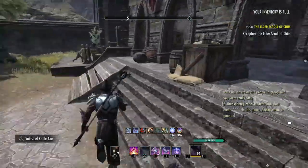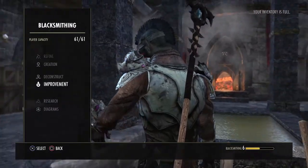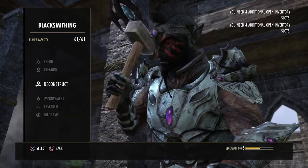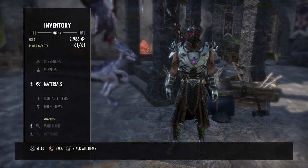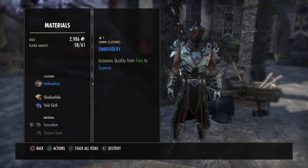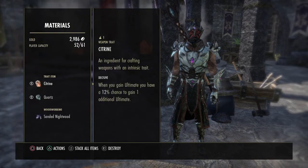My inventory is full, so you want to come right here to the blacksmithing station. I need more inventory slots, but I'm not really planning on crafting anything right now so I can just break all this down. I can always get this back — it's nothing.